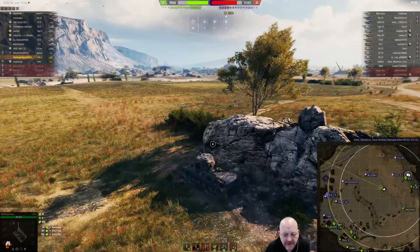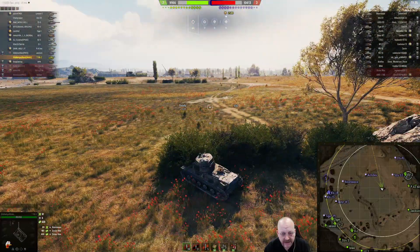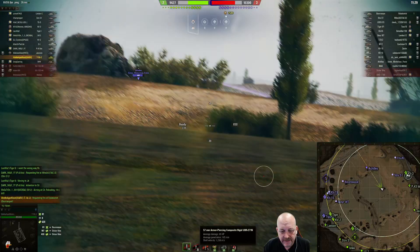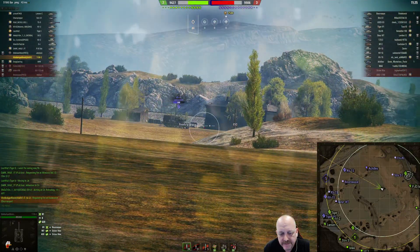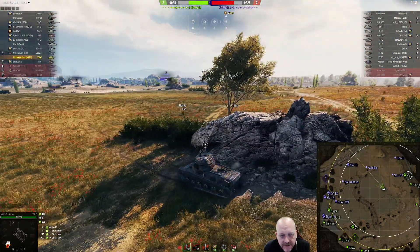The T-50-2 sits kind of high, but it's got really good speed. This little 57mm gun — 57 with 85 alpha and 118 penetration — fires the gold, he's up to 165. Puts a shot into the KB1S, no sixth sense going off, so nobody saw you.